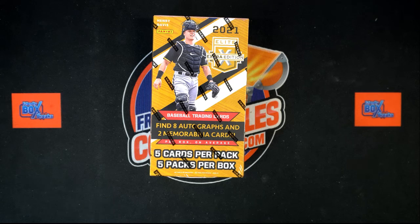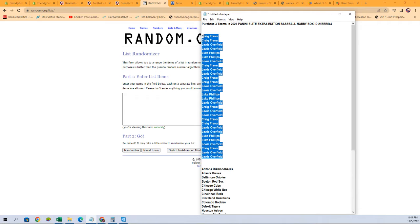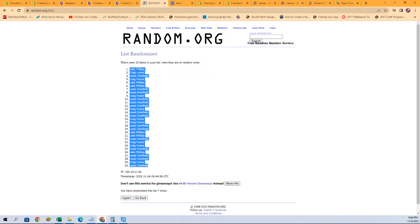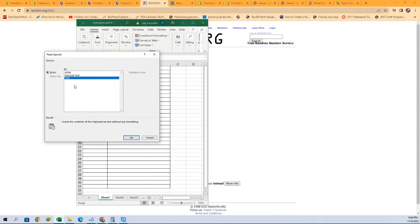We're going to do our owner names first. Here we go — copy and paste them into random.org, just like that, seven times. One, two, three, four, five, six, and seven. Alright, we're going to copy and paste them into our spreadsheet, and then do the same with our team names.